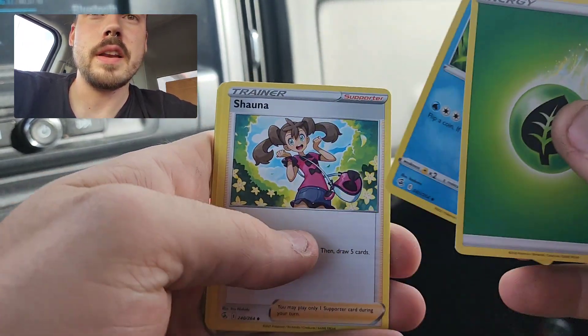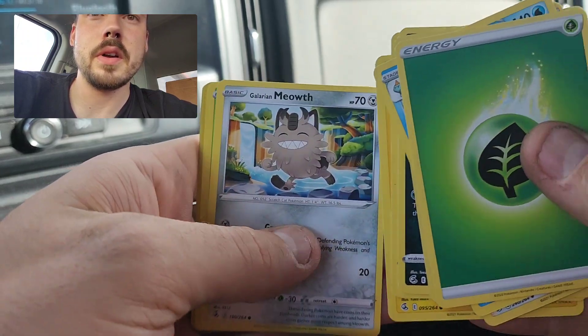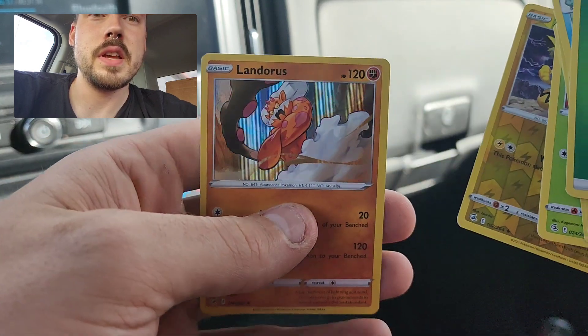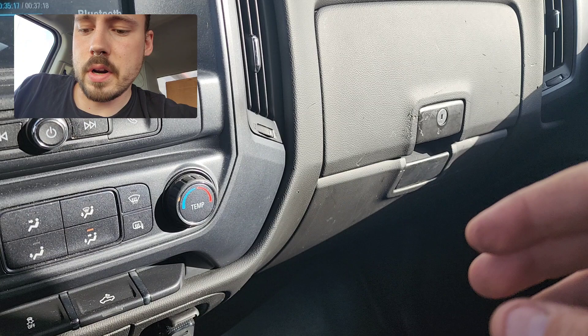Celebrations has the Charizard base set reprint. Obviously you've got all kinds of good cards in Evolving Skies and Fusion Strike as well. Grass Energy, Drednaw, Shauna, Victini, Morpeko, Quillfish, Tynemo, Galarian Meowth, Gossiflor, Zeraora Reverse, and a Landorus Holo. Nothing too crazy there.